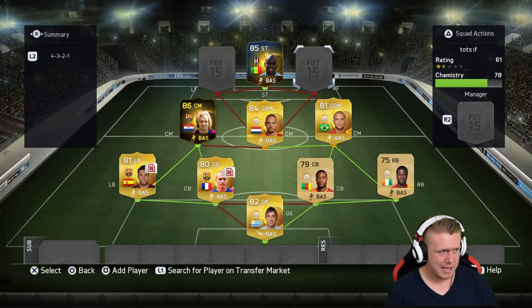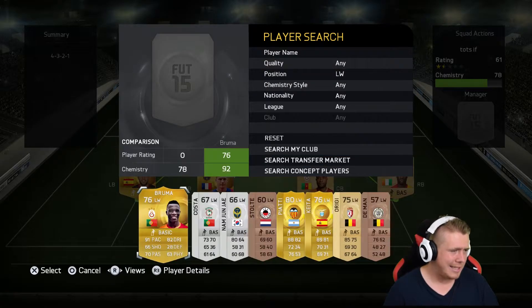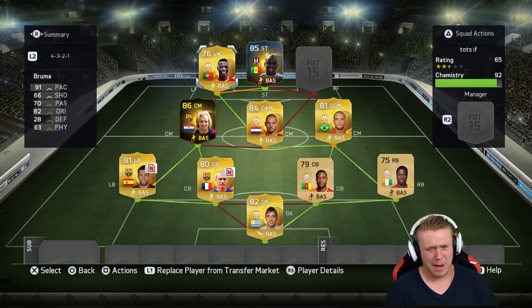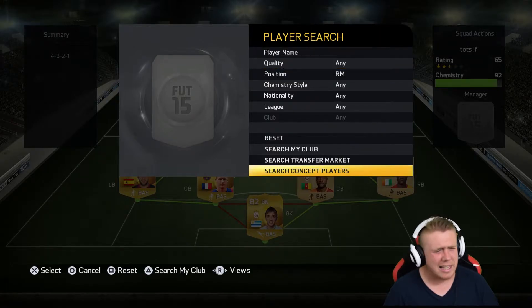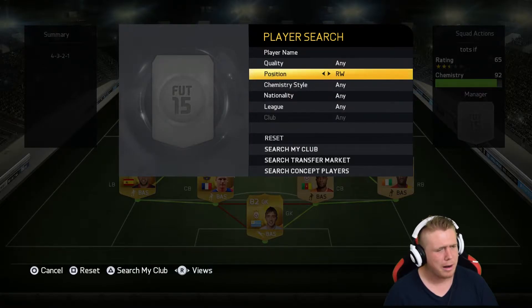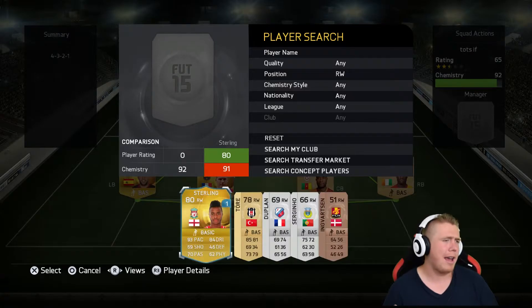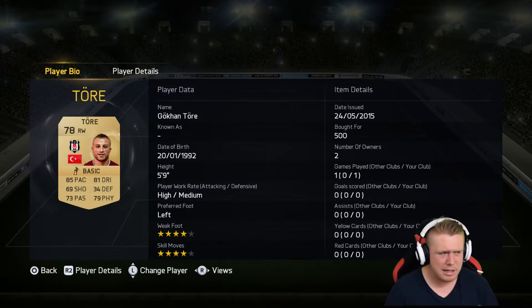Moving on to left forward — went with a little sweaty number, I think he's a left wing: Bruma. 91 pace — that's all you really need to know about this guy. The last player of the squad builder is a low-rated non-rare card that I really like: Torre. He's got four-star weak foot, four-star skill moves, decent pace and dribbling — every stat is kind of okay. If you haven't used him and you've got a Turkish squad, I would definitely check him out.